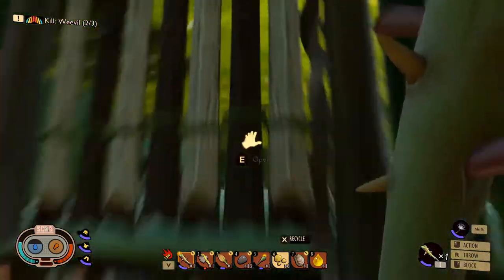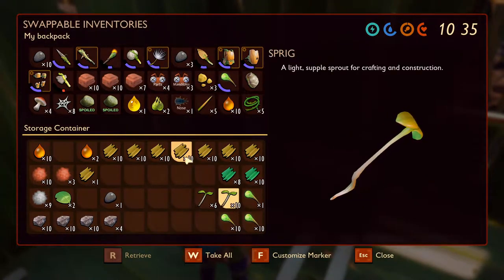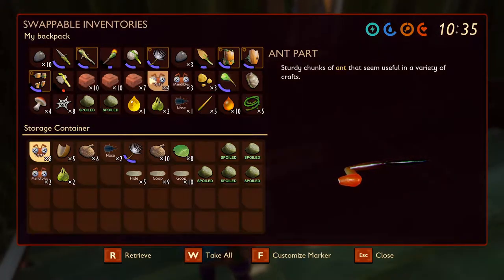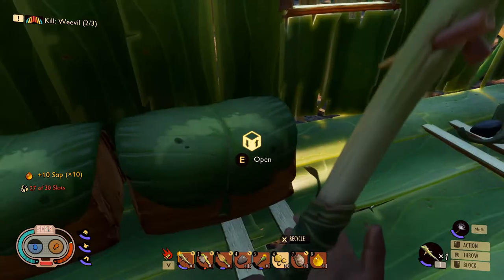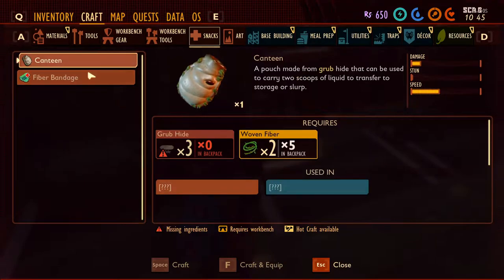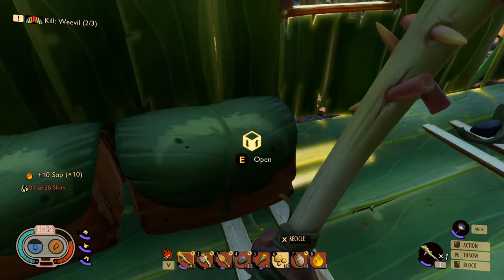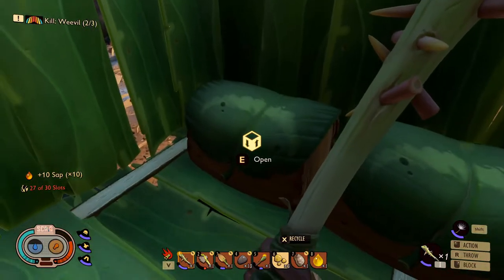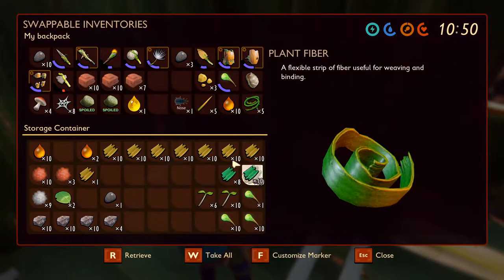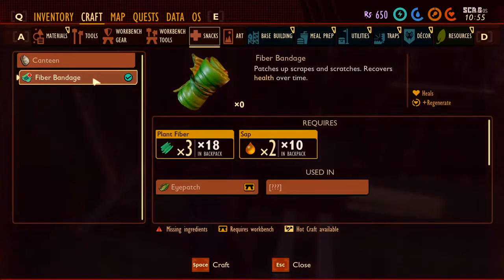Let's see if we can't make some bandages. For that we need sap. Let's stick this in here. We have 12 ant parts now. What do we need to make bandages? We need plant fiber, which we don't have on us right now but we do have in one of our chests. Plant fiber, okay — craft fiber bandage.